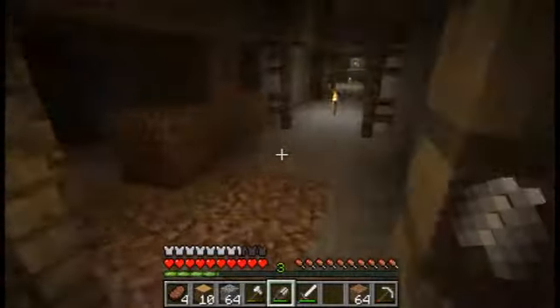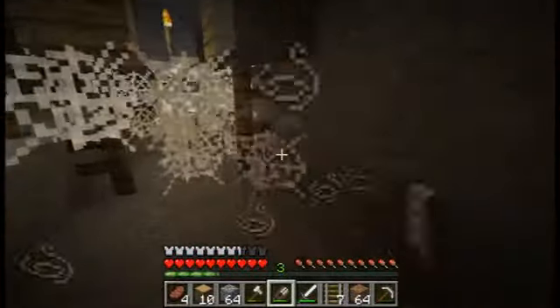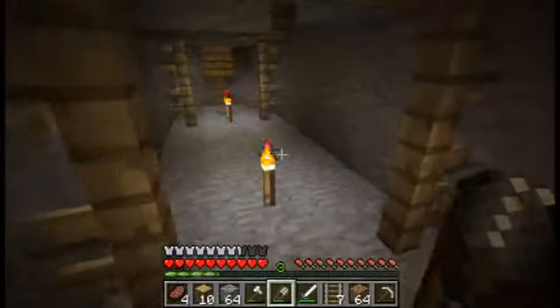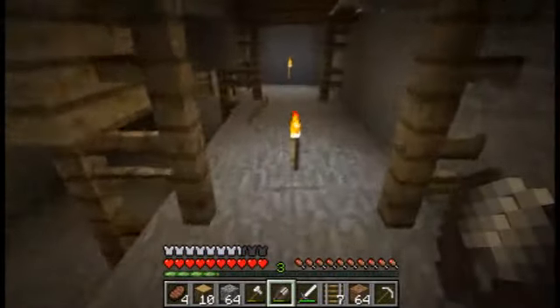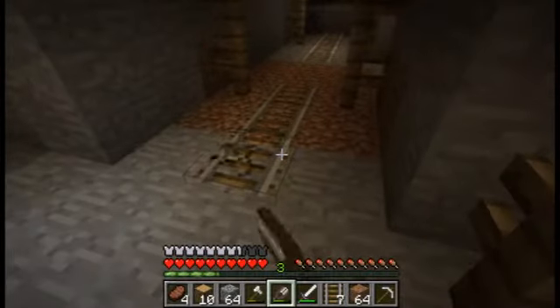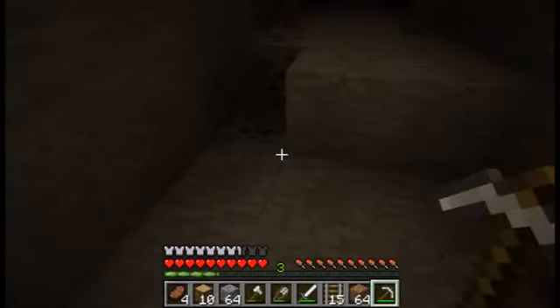I've got no coal. Let's head back and see if we can find some coal somewhere. Stick to the already explored areas of the mineshaft. Melon seeds in that one, and some gold. Let's just dump a whole load of stuff into this chest and then I can be a little bit more organized. Coal! Yay! I can make some torches.